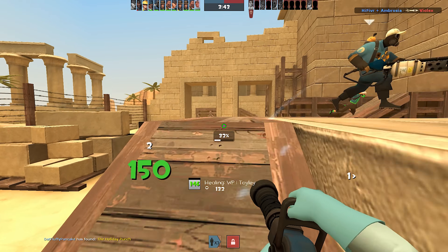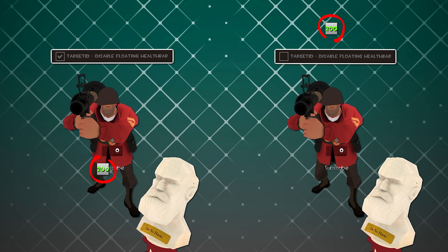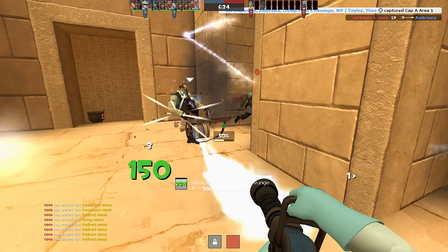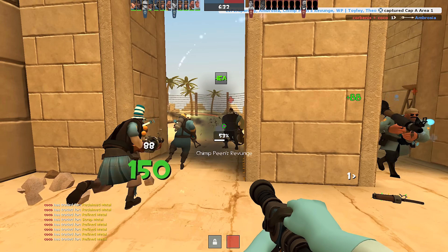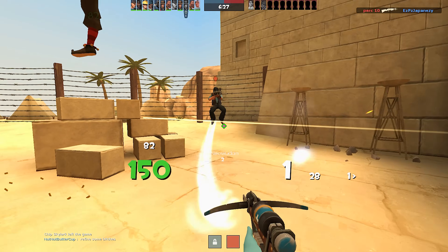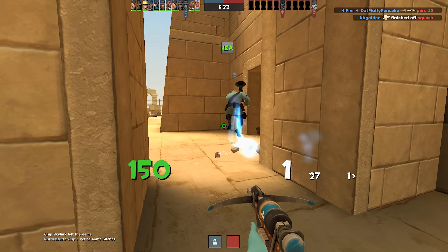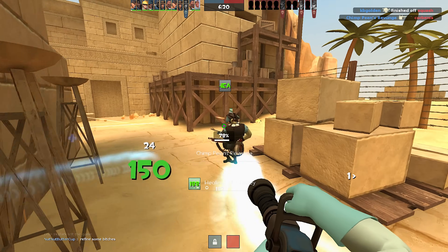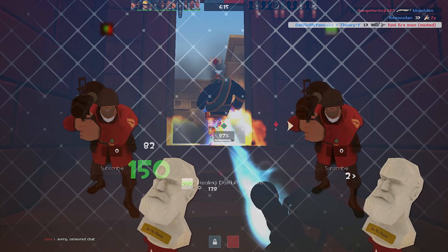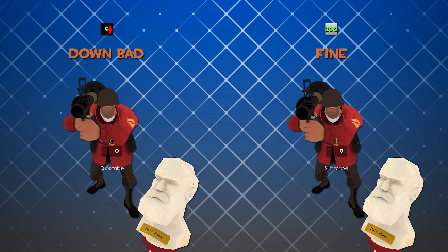I actually recommend not disabling the floating health bars. While disabling them keeps the health value in the exact same position on screen, I find that in a crowd it makes it harder to track which teammate you're seeing the health for. Having health stay right above their head as they move makes it apparent who you're looking at. Most of the time I decide who to heal off the health bar color and how full it is, rather than reading the exact numerical value.